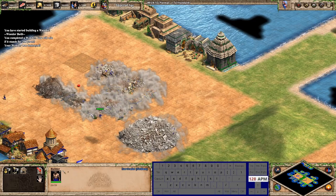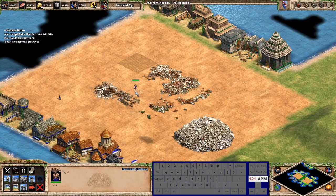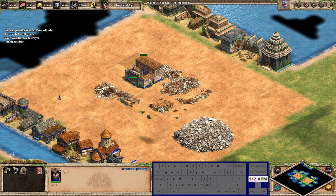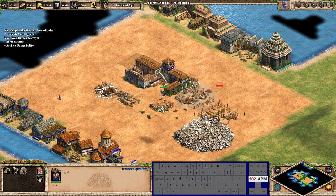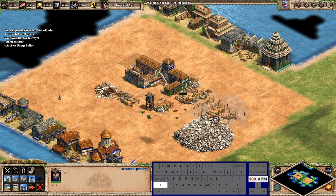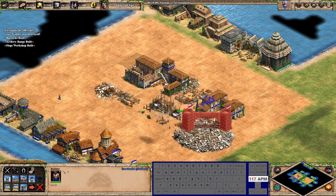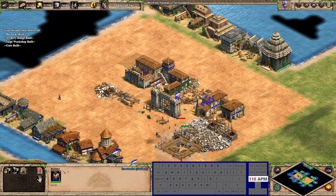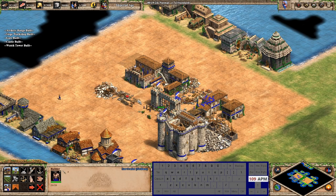For military production buildings it's exactly the same. For military you just press S and then it's S+Q, S+W, S+E, S+R — and then outpost, palisade, stone wall, tower, stone gate, palisade gate, and castle. It's completely in the grid for all villager buildings.